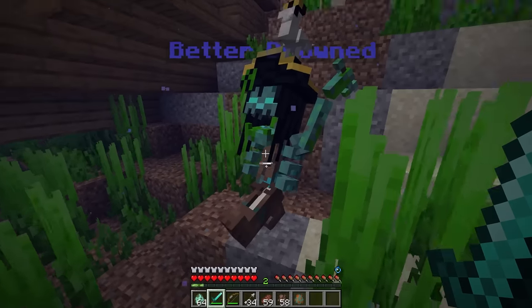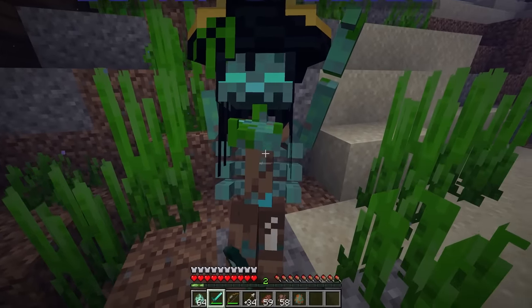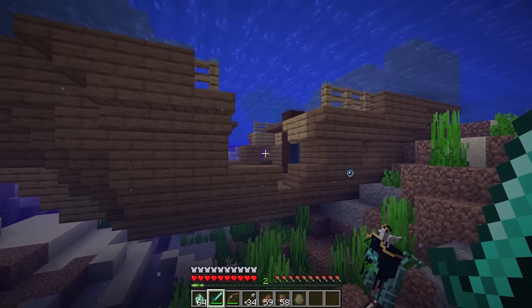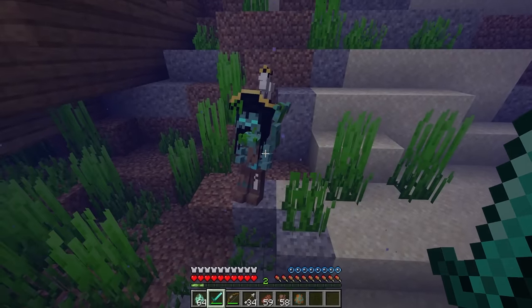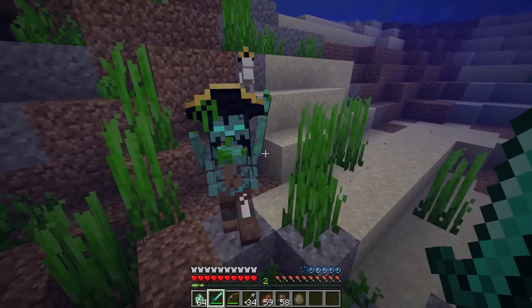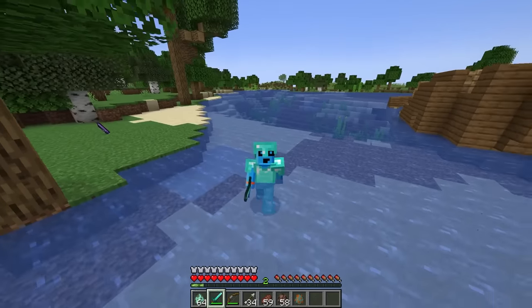Knock him down entirely. He's become completely invulnerable — we can't even scratch him anymore. No wonder this guy has been living on the shipwreck for thousands of years, watching his ship decay. Anytime anybody's come along to try and put a peaceful end to this existence, he insists on living longer. There's only one thing we can do — leave him to his somewhat peaceful existence.